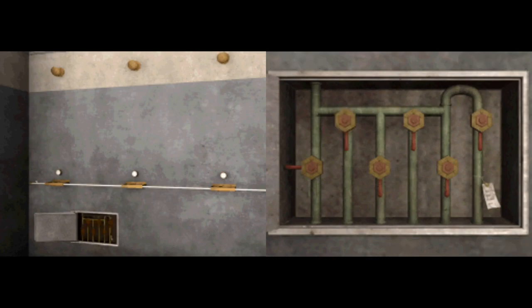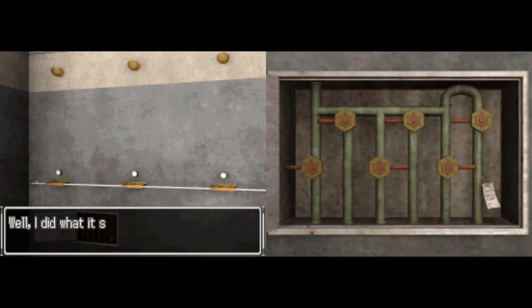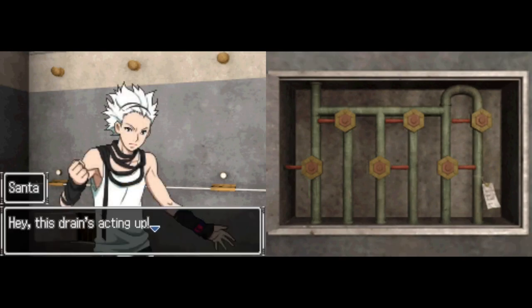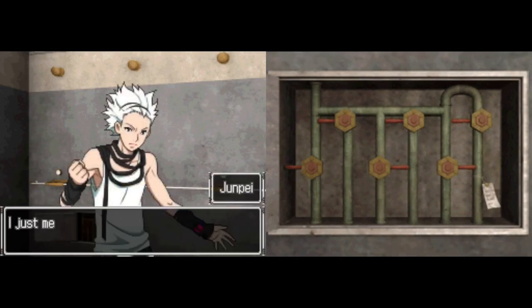If we open up this panel, we have valves that we can turn in different directions. Using the code we saw earlier: left, left, right — left, right, left. I did what it said on the wall — I wonder if it actually did anything. The drain started acting up. I just messed with the valves a little.